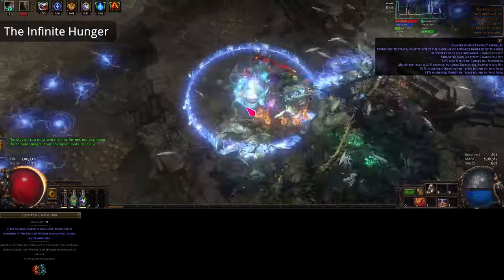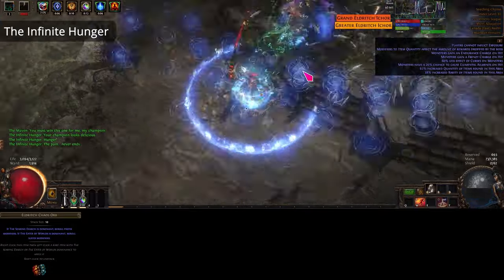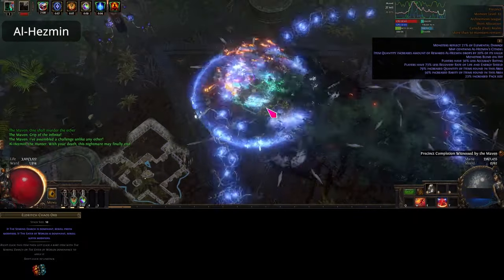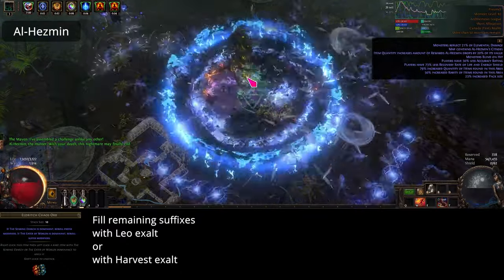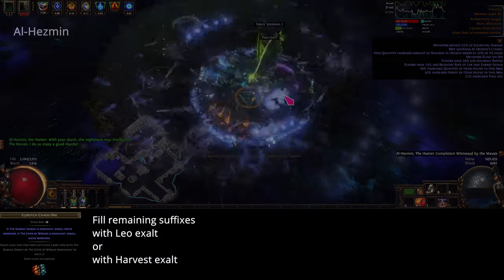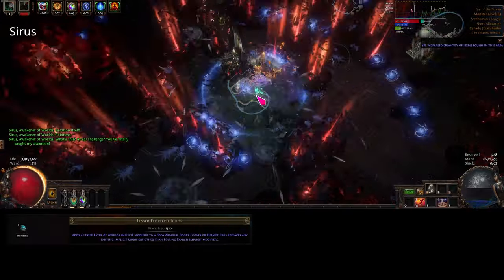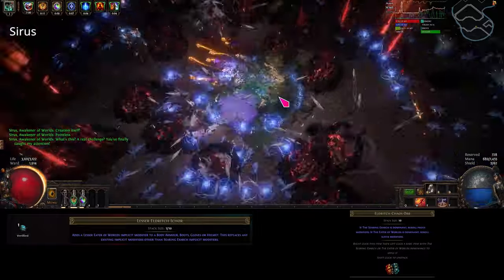Now in my experience with how eldritch chaos orbs work, they reroll the mods but only the same number of affixes which the item had. What this means is if the boots for example only had one suffix after using dense fossils, you'll most likely want to fill the remaining suffixes prior to using eldritch chaos orbs. I filled the suffixes on the helmet and the boots with either leo exalt slams or harvest exalt slams, and only put two suffixes on the gloves. Next, use a single lesser eldritch ichor on them to put the eater of worlds implicit on, then spam eldritch chaos until you have decent suffixes.